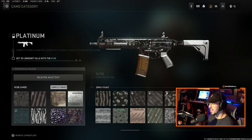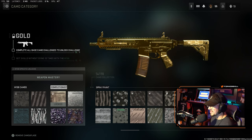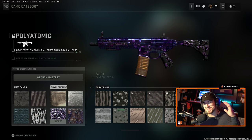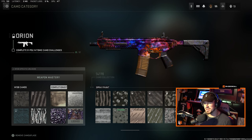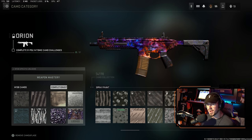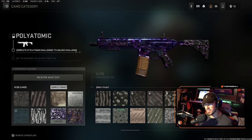Gold looks really, really clean on this weapon — let me know what you think. Platinum looks great too. I love these camos; they cover the whole gun. Then we hop down to Polyatomic, which absolutely looks super good in my opinion. And then Orion camo — it's not bad, they did make it more animated, it's moving as you can see on screen, so it looks a lot better. I just want it to pop a little more.